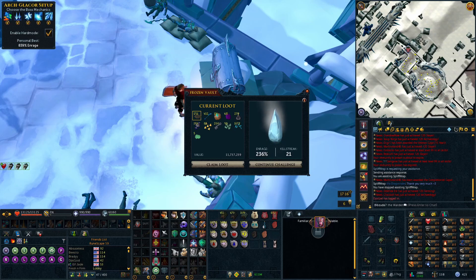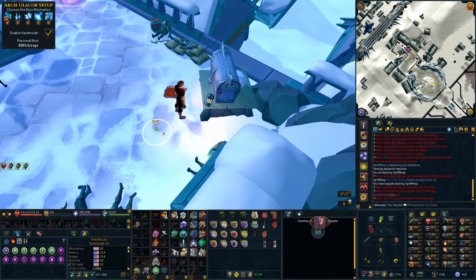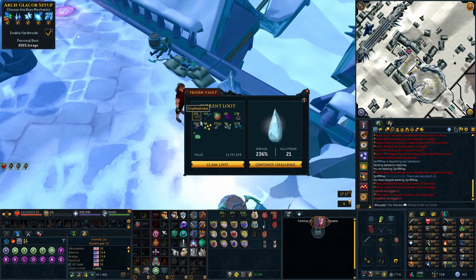There was also a pretty bad bug where people's chests that they had saved before the update were being super nerfed in value, but they have since fixed that. If you did claim your chest when it was nerfed, you have to submit a lost item report. If you didn't claim it and you come back now, it'll be back to the way it was.